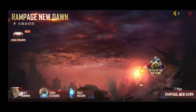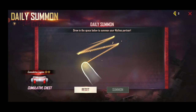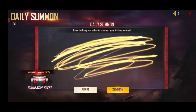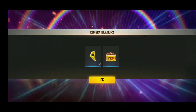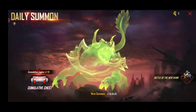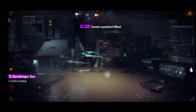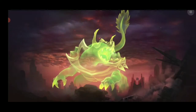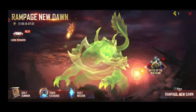First, we have to sketch the new rampage. The second thing we have to do is log in. We can see the new rampage and the new sign.